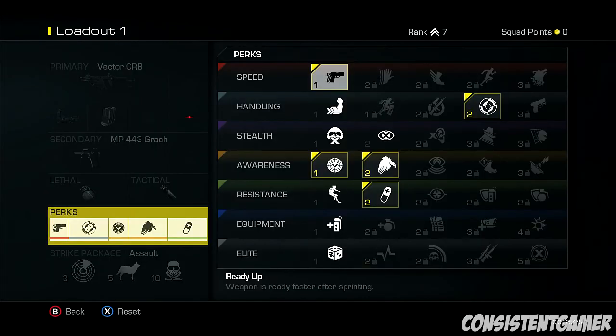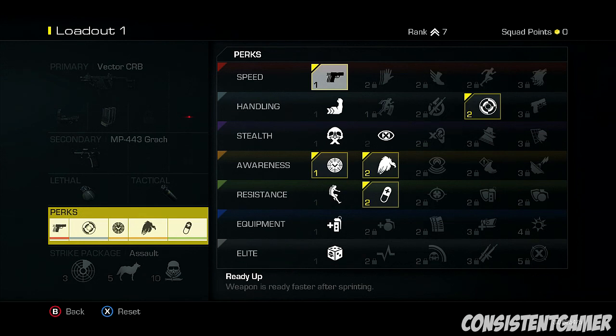Now for perks - I've kept my perks the same for each class. You get 8 points for your perks. Obviously where the grid is, as you can see on the left, you don't have to add it up - it just shows you the way it grows. The bigger the icon, it takes up more of the field and shows you how much you've got left. So I'm running Ready Up - it's very fast sprinting to weapon raise, just like Lightweight Pro in Modern Warfare 2. After you're sprinting, very good for aiming down sight, especially for submachine guns because you'll be rushing a lot.